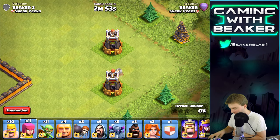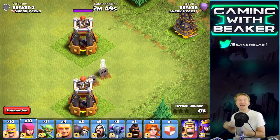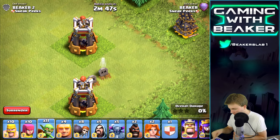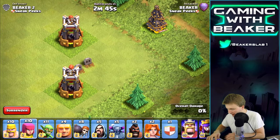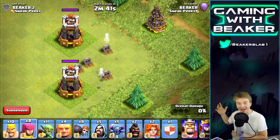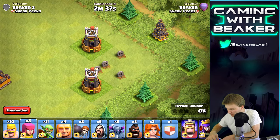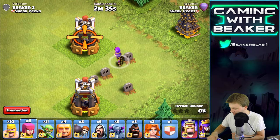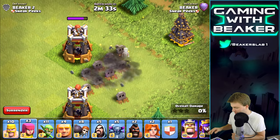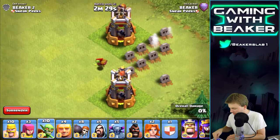It's pretty good against barbarians, probably against archers too. Let's see — okay, so it's like a Wizard Tower. Does it have splash damage? Yeah, obviously it has splash damage. Let's see a goblin get hit — oh!